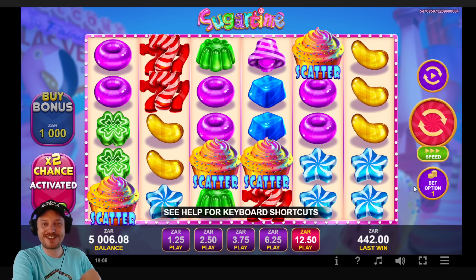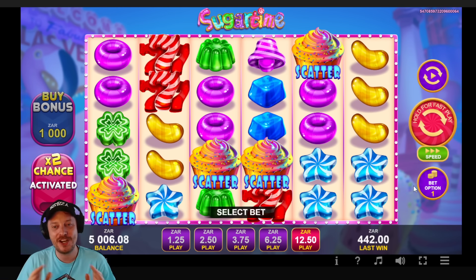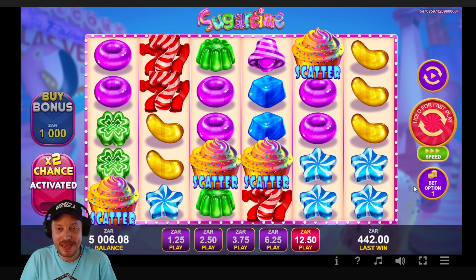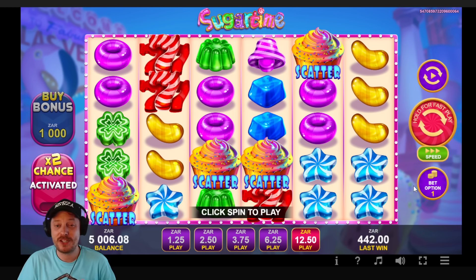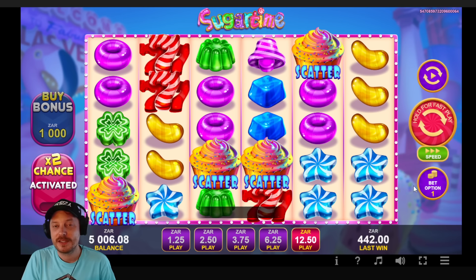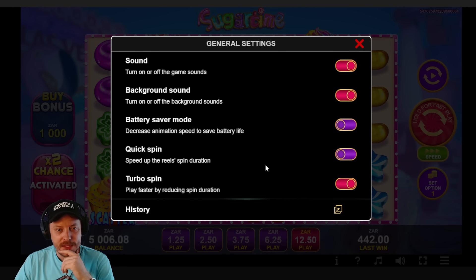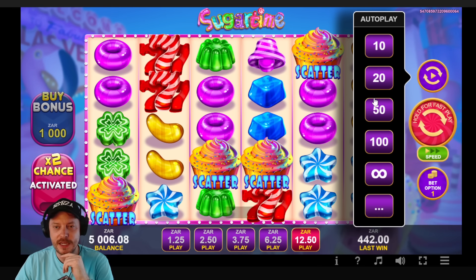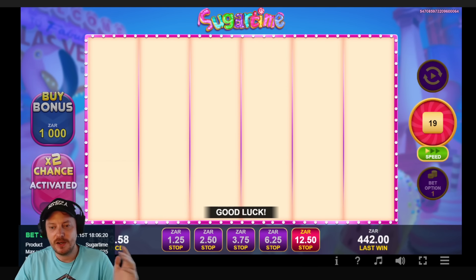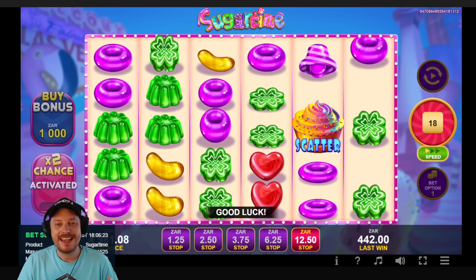Five thousand and six rand — that is juicy, I'm happy with that. I don't want to play this game anymore. It looks like a game that could pay, but it's not one I'll be playing much because of that slowness. If they could fix that I'd probably come back. Maybe it's different on the phone. Actually, let me try turning turbo spin off for a couple of spins and see what that looks like.